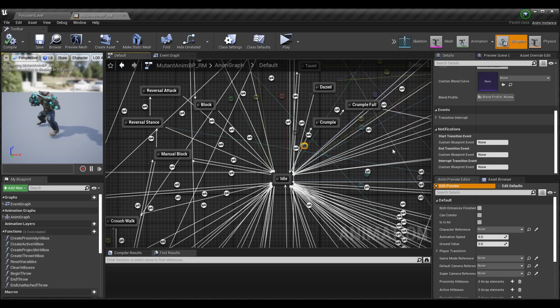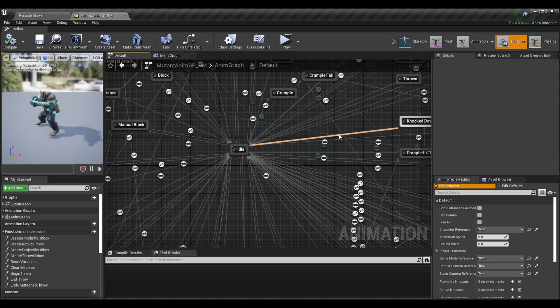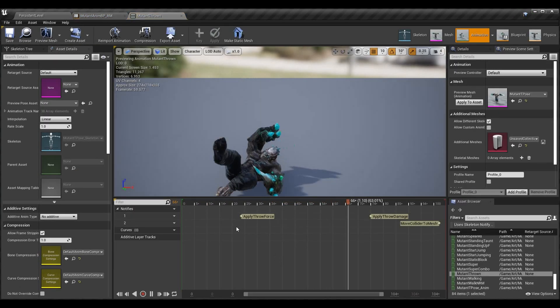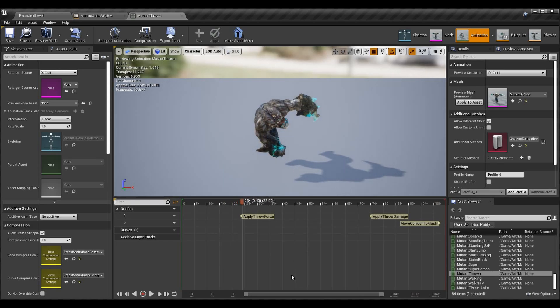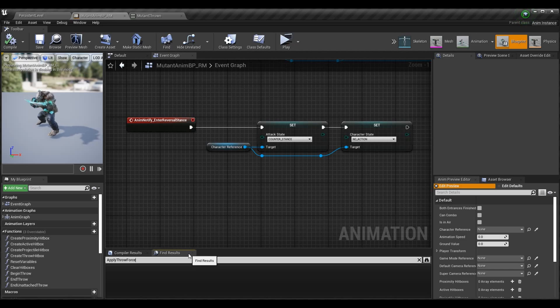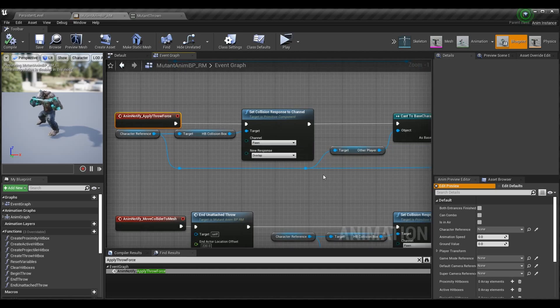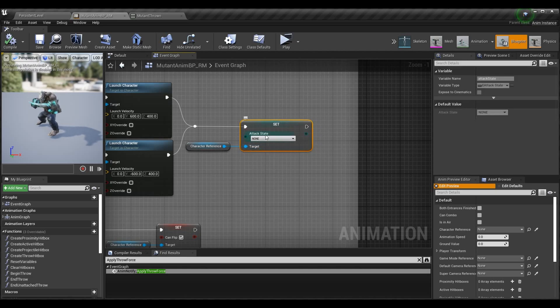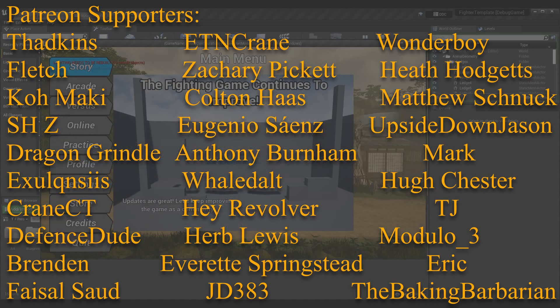There are no events on the shared rule, but when the character is thrown we still need to reset the attack state. Go into the grappled thrown animation — at the `apply_throw_force` anim notify, after all the existing throw logic, add a node to set attack state back to none: character reference → set attack state → none. This ensures no issues arise from being thrown out of reversal stance rather than going to reversal attack or idle.